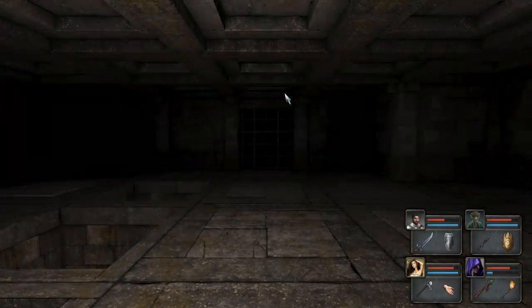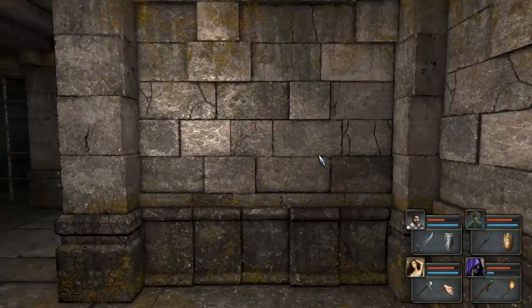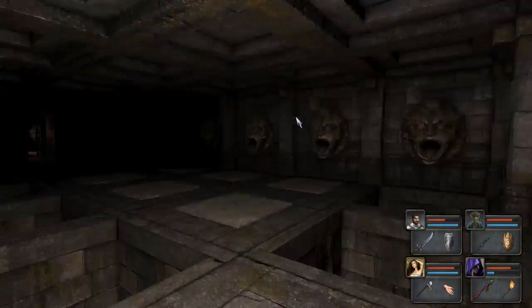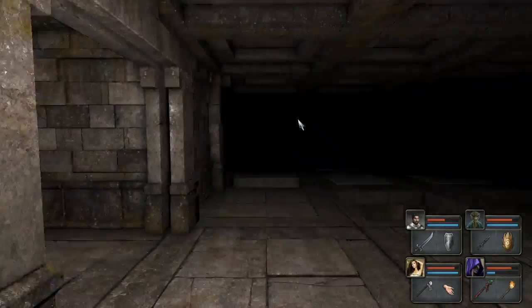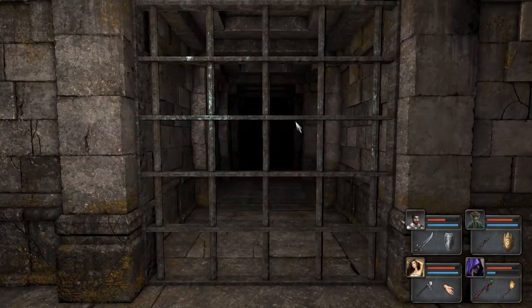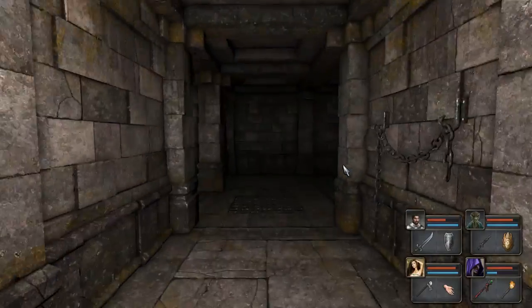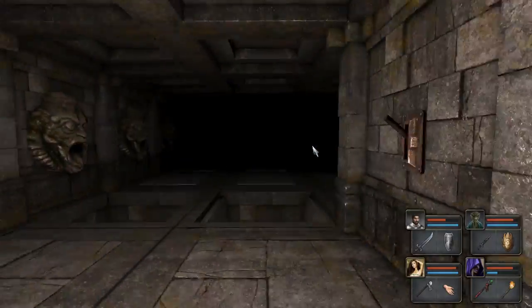There are a couple of buttons we need to find in order to open that side gate. Okay, so that's the second one. The vault — Thieves, beware.